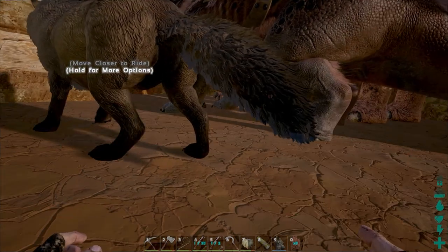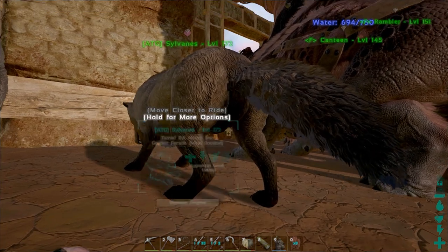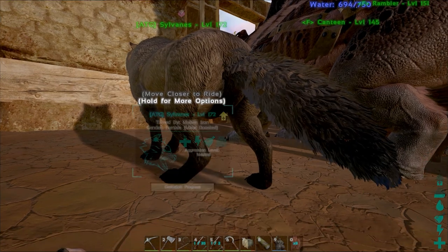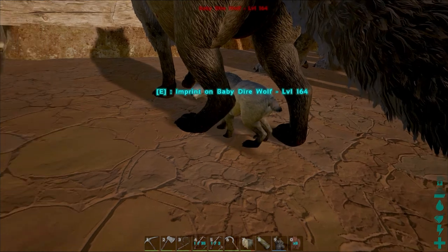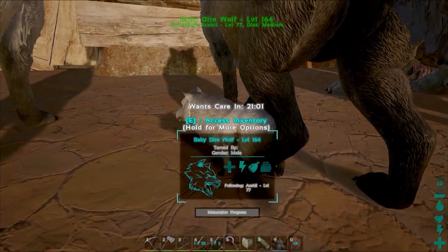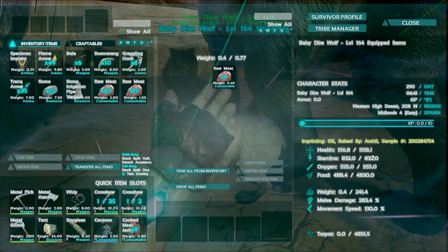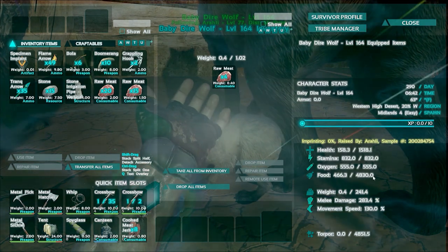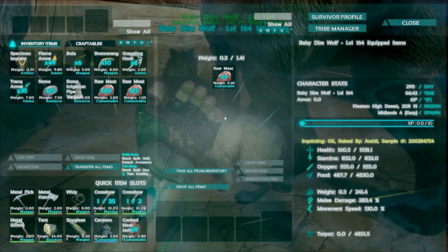Okay guys, we're almost there. It's time for a baby wolf pup. Are you ready? What have we got? Come on. Baby crying. Oh, look at this little guy. Alright, let's get some meat on there. Came out as a 164. Looks like 1518 for health, 832 stamina, weight 241, 283 for melee, and 130 for movement speed. We're carrying 20 minutes.